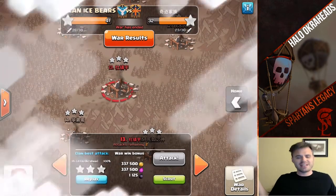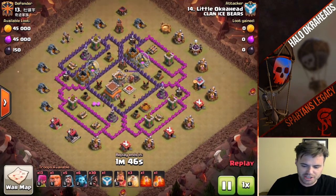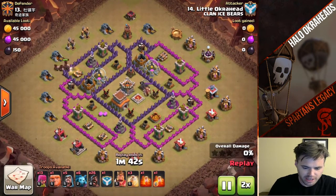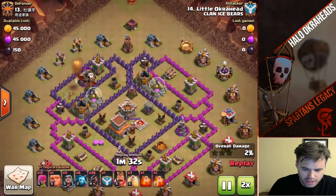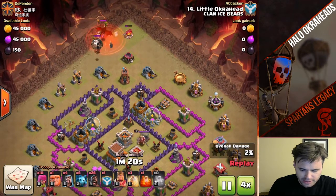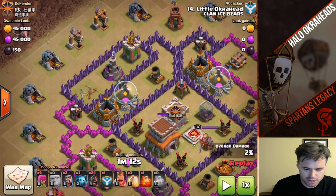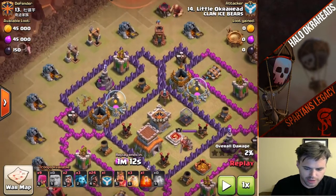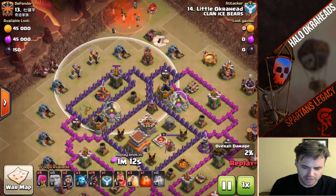Let me show you some other Town Hall 8 attacks. This is my other strategy I like to use — pretty self-explanatory. I did pretty well on the base. You've got to lure the CC — let's go kill it. The reason why I took down this cannon is because I wanted my Hogs to shift from 12 to 3. That's why I went on the corner here instead of luring at the Archer Tower. It's got a Giant to tank for the Bomb Tower.